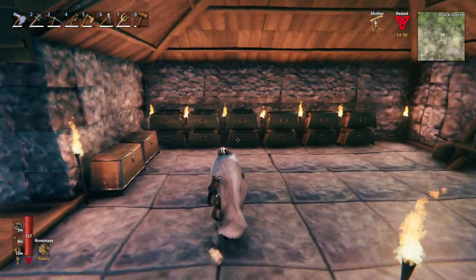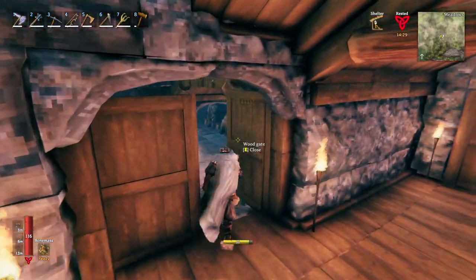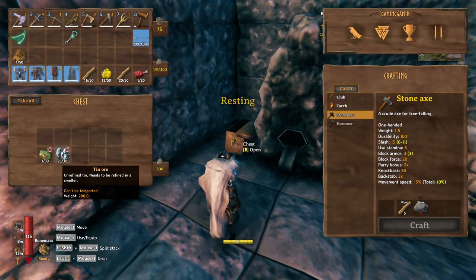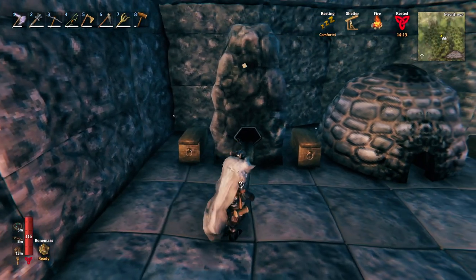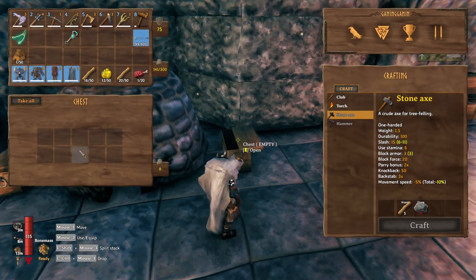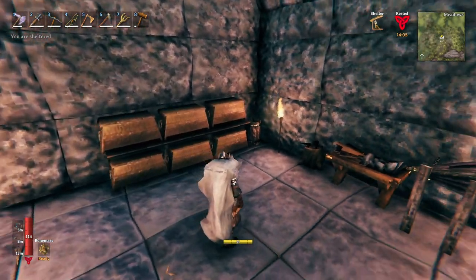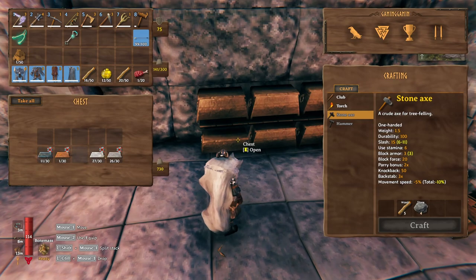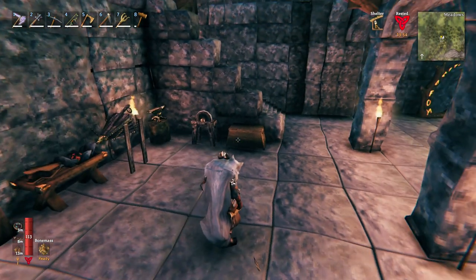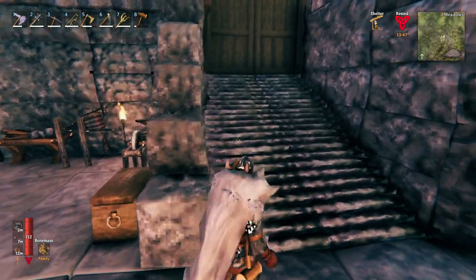I sorted all of my chests now — everything is at the right spot. Starting with the forge area: over here we have all the things that can be smelted; here we have the charcoal; next to the kiln we have wood ready to be put in. Over here are all the chests related to the forge — at the bottom we have all the smelted metals, the rest are empty but will hold forge-related things. This chest is kind of a temporary one for when I come back quickly to the house.